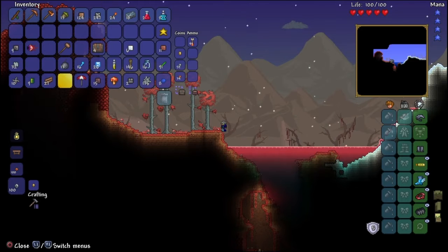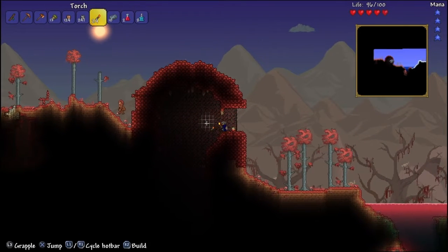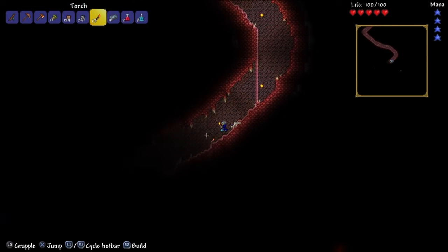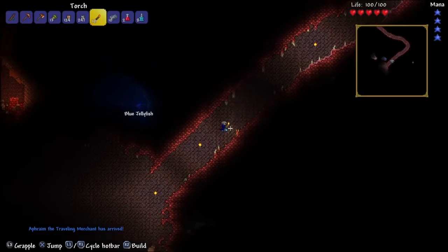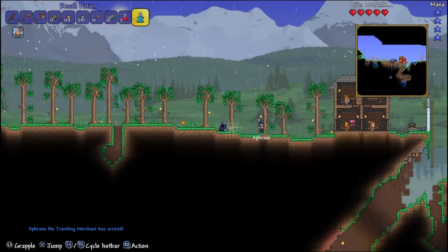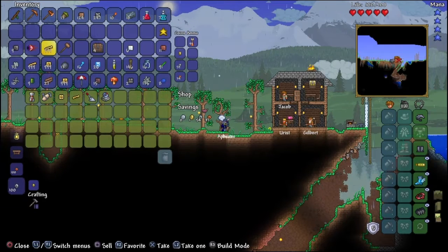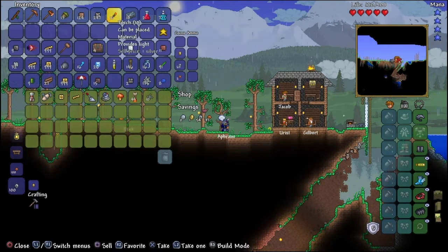Do I have any bombs? I'll equip the climbing claws while I get the charm. That's actually a pretty decent surface chest haul. We have to get back to see what the traveling merchant has. Infinite blocks and infinite platforms — that should be good! The life form analyzer is five gold — that's a lot, even for the life form analyzer. I don't know if I can match that price.